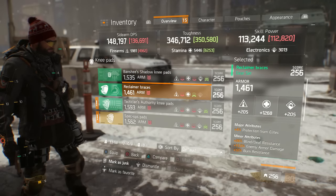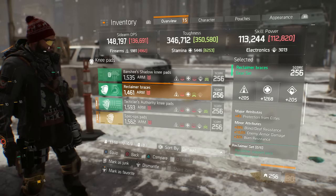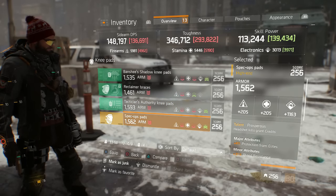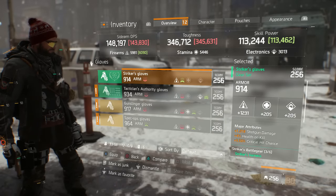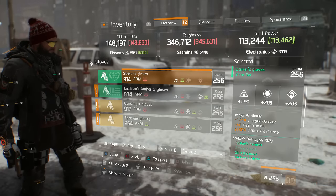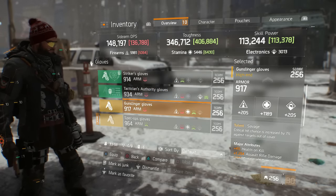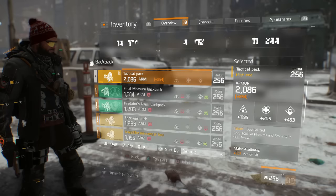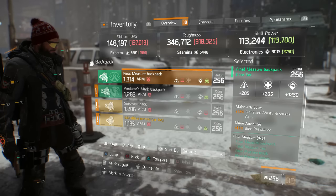That's going to be scrapped because it needs two rolls sadly. 1268, very very nice, enemy armor damage - we just need to roll armor and that is a good stat for reclaimer knee pads, so we'll hang on to them. Tactician's will be sold and the high end pads will be sold. Striker's gloves: shotgun damage, health on kill, quick chance - not bad, base stats 1231, we'll hang on to them for now because we could re-roll them. Tactician's will be sold. Savage under 1200, 1268 astute - sadly they'll have to go because it's a useless talent. Final Measure backpack 1230 electronics, six skill - could roll armor onto that.